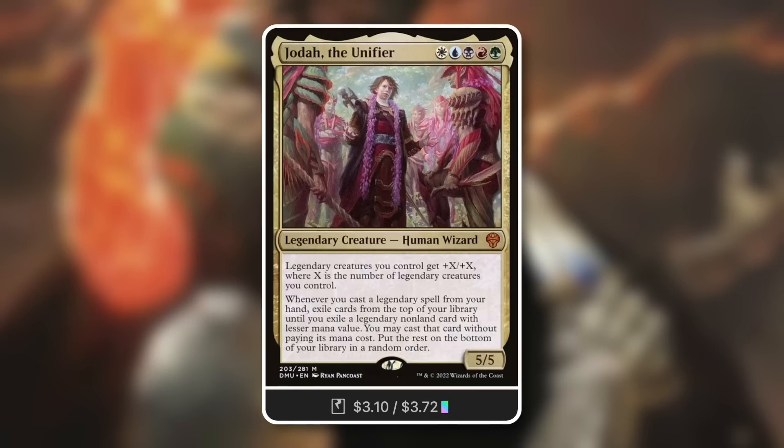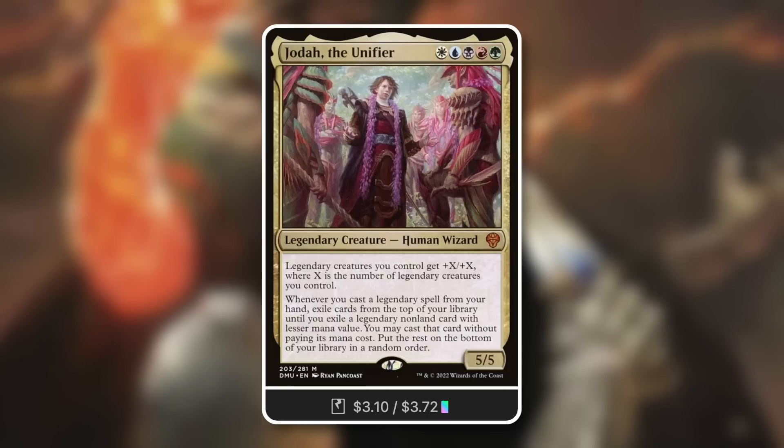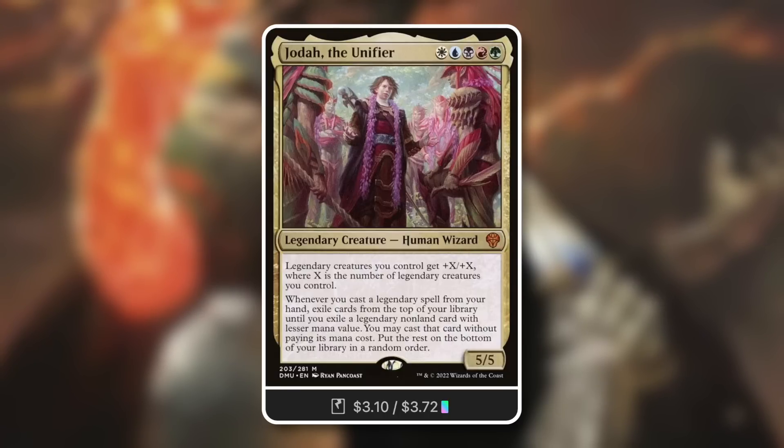So this legendary instant can be a massive card for Jota. Essentially, you can use it to legendary cascade by casting it — going into something that costs three or less — or you can cascade into this card. The more legendary things you have in your stack, the more value you might be able to hit off of this commander.